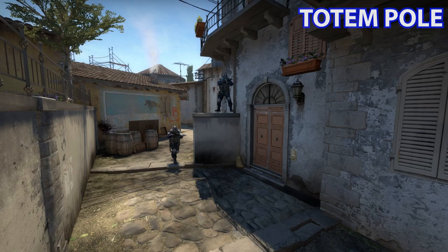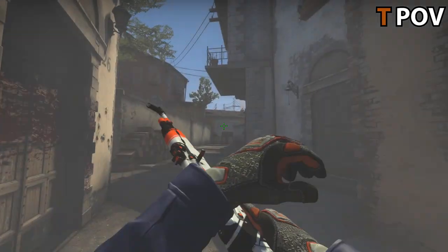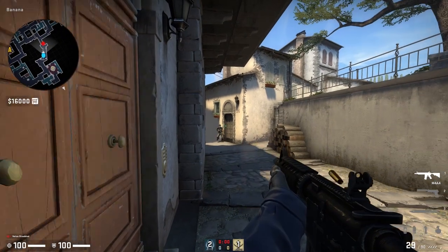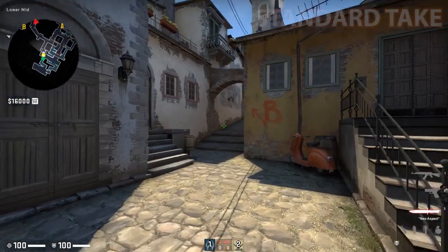This is a bit of an X-factor — I call this the totem pole setup. You stack on top of the wall and underneath the wall at the same angle. This will catch many people off guard. Maybe avoid it against eco rounds. For the best results, have one person play anti-flash. Now that you've learned how to take banana control on CT side, it's time to learn how to take it back on T side.